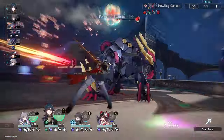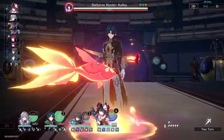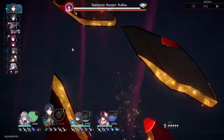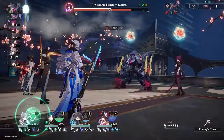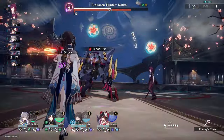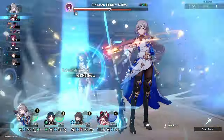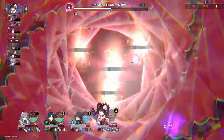The play on the second wave, if you can't zero cycle, is to destroy the pet beside Kafka first or at least weakness break him, because he applies an uncleansable debuff that will stun all your characters if they don't attack him. With this setup, Sparkle and Bronya ideally don't want to be auto-attacking - they want to use their skill to bring up Blade. My Sparkle got frozen which means Blade lost one turn, but when you're one-cycling instead of zero-cycling you have much more leeway with RNG.